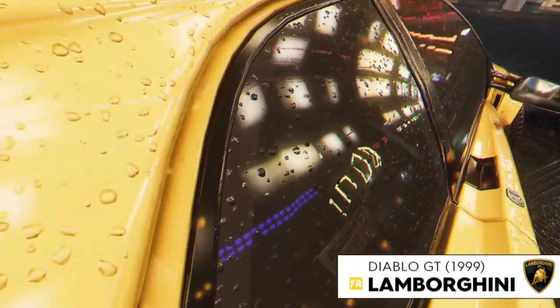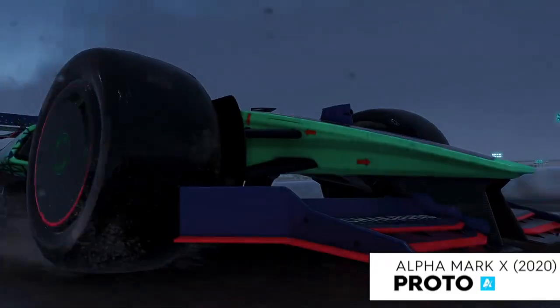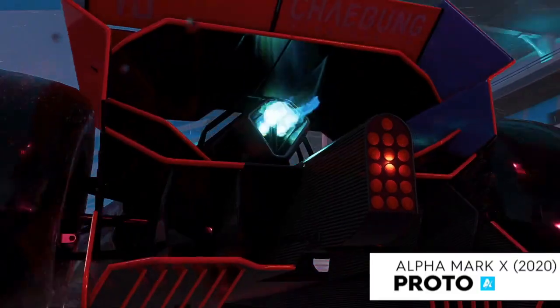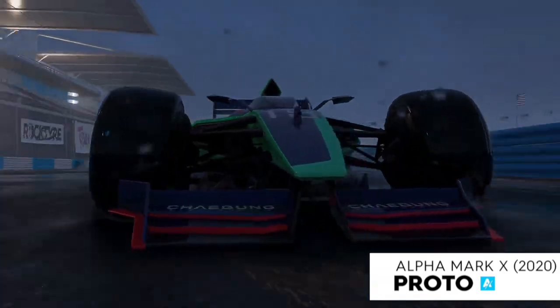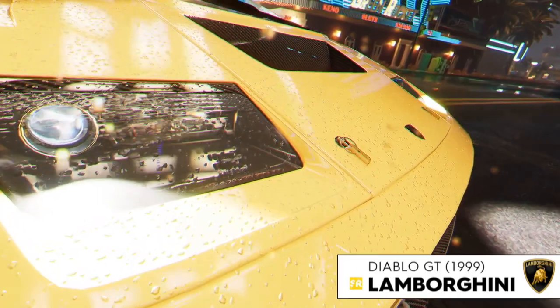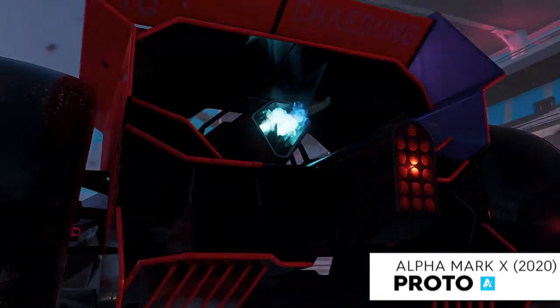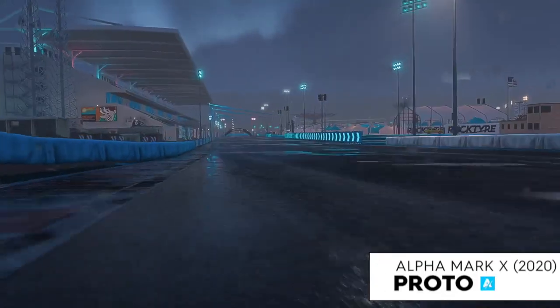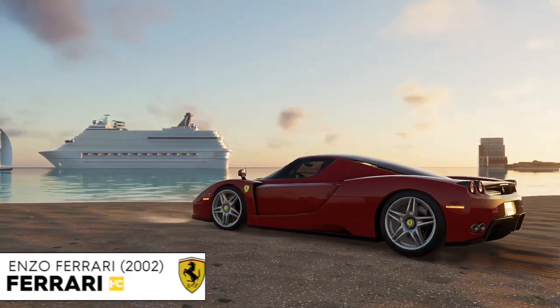They're coming out with Elite Bundle 4, which includes the Lamborghini Diablo - a beautiful car, look at how clean they made it in that trailer. They're also bringing out an Alfa Romeo Proto X 2020, another 2020 car that we'll test against the old Formula 1 cars. And as I showed in the beginning, the Ferrari Enzo is also part of Elite Bundle 4, coming on April 8th.